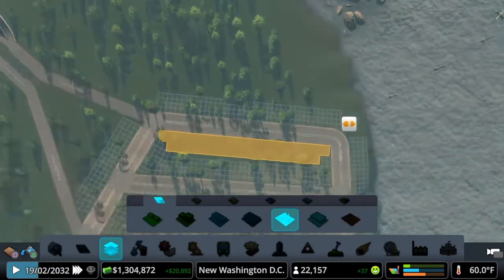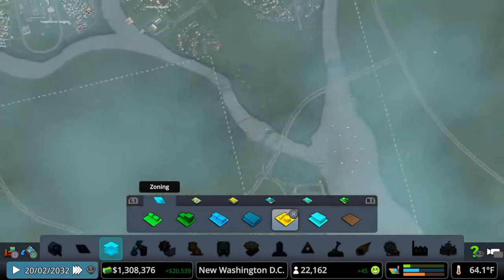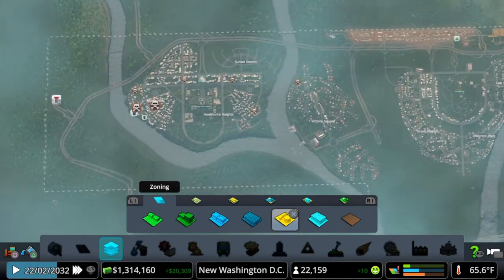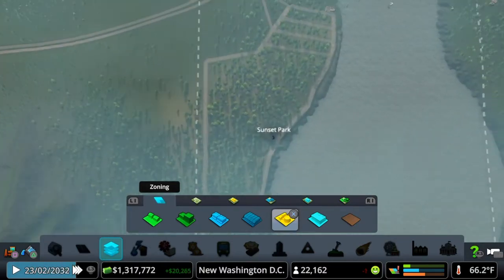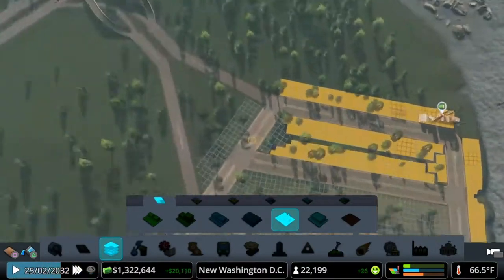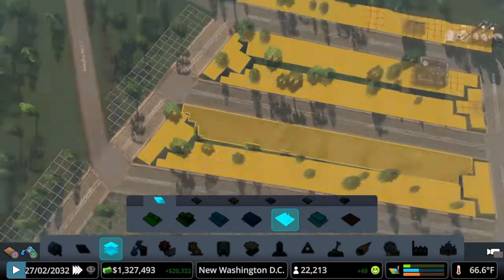Then all you have to do is paint off some industry and very quickly people will start to move in and produce oil. You can see we were at zero population growth — now we're back to negative — but this is going to drop our industry demand and surge our residential demand because people are going to start moving to this town for these good old oil jobs.